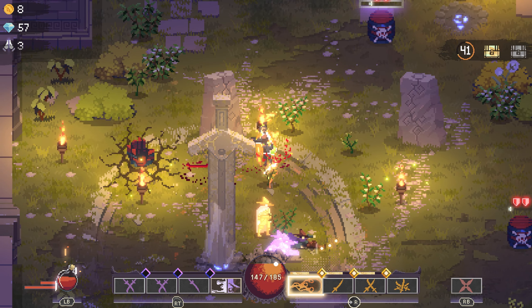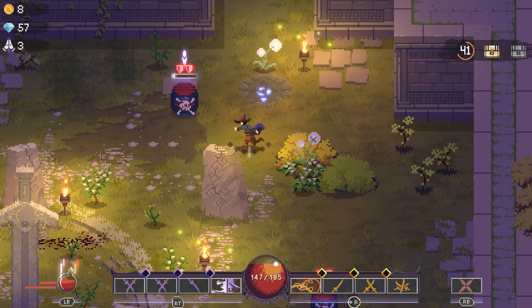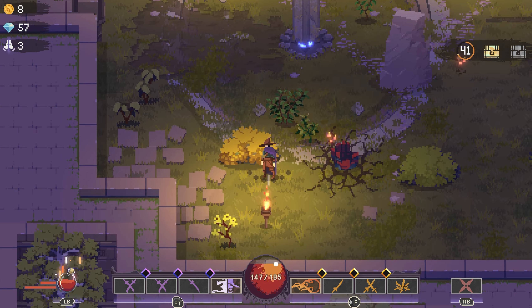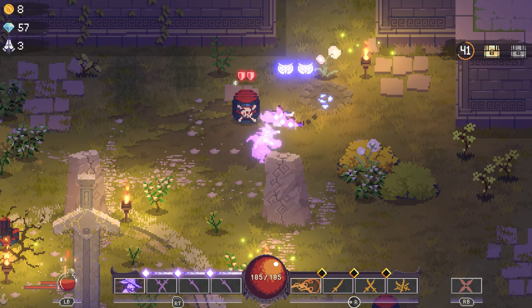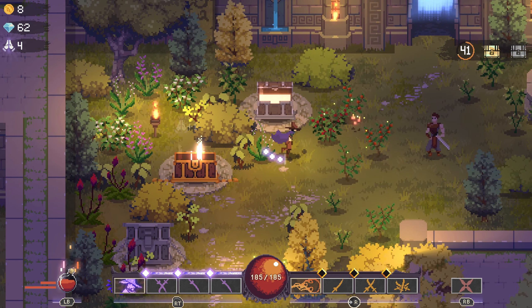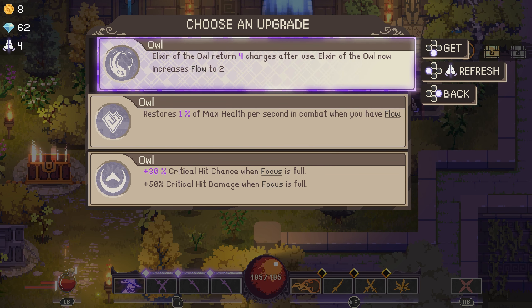Essentially, they're capping enemies on screen to 4 instead of 6. They're also making some enemies have less attack range, and enemies can't charge you from outside your vision range — which I kind of liked, actually, because I feel like it tests your reflexes a lot. I also felt like the game was too easy before. Lowering the difficulty is not the best idea, but if you can make it harder with the Ascension System, why not?